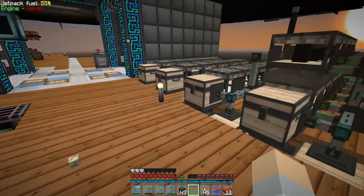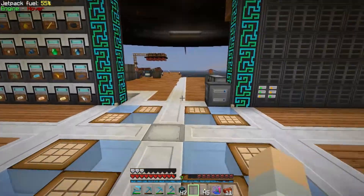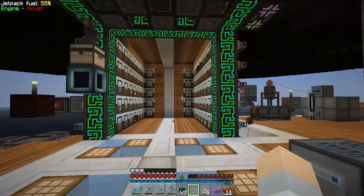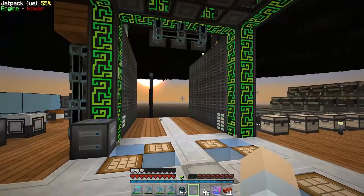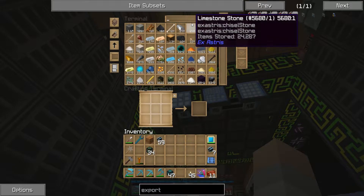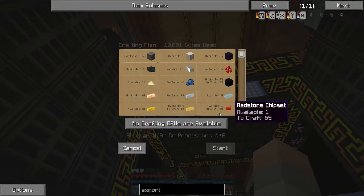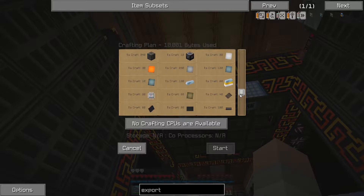These guys are going super quick, which I didn't realize. I was thinking about the fact that we're eventually going to start running out of power. I haven't been AFK at all — we have about 1500. Let's see how many alloy smelters we can make, because we need to start converting these other machines. We can auto-craft them, so let's try to make 10 of them — and we actually can!